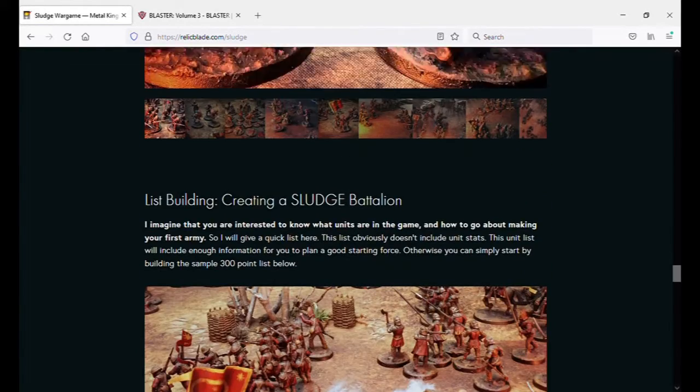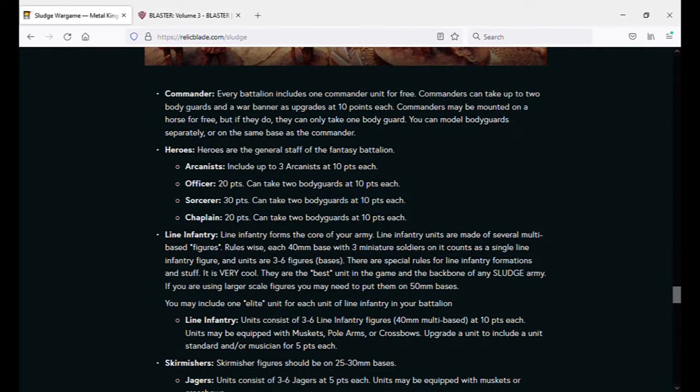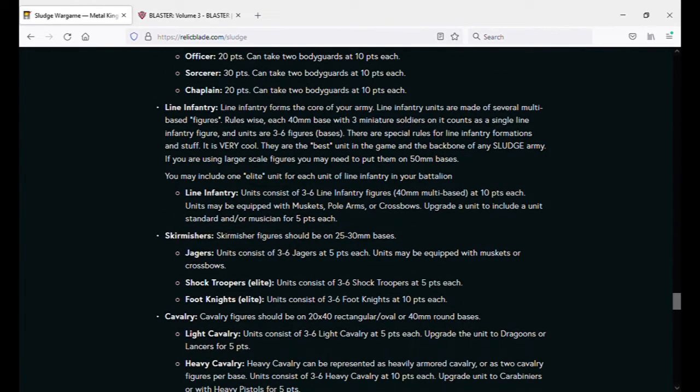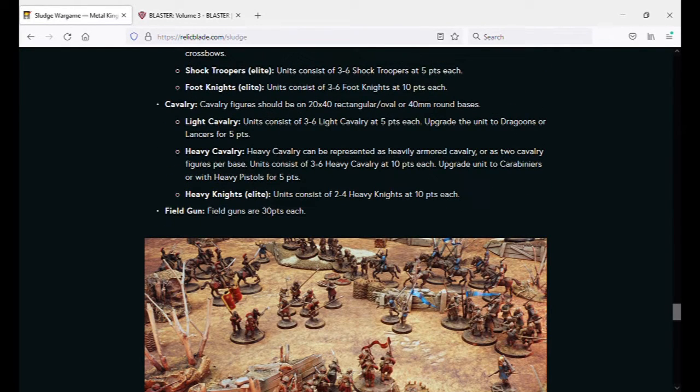It actually has what it takes to build a list — it doesn't have any stats, but you can build off of this. I have actually built a prototype Sludge force based on this: the Commander, the Heroes, Line Infantry. Line Infantry are nice; they're separate from other types. They allow you to have access to Elite units for each unit of Line Infantry. It has Skirmishers and Cavalry down there. Note that only some of them say Elite, so you could probably bring a force full of Jaegers and Light Cavalry and have it still qualify without bringing a single bit of Line Infantry. Field Guns are not considered Elite, so technically you can bring twenty Field Guns if you wanted to.